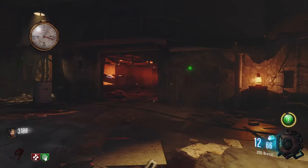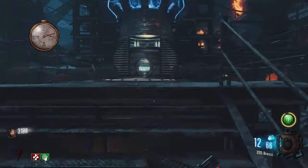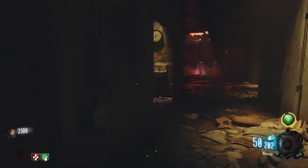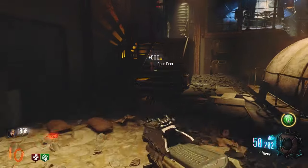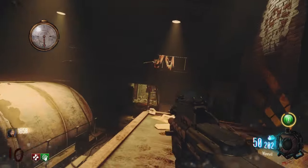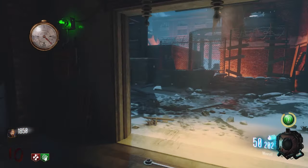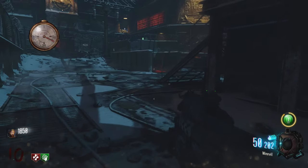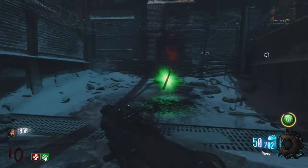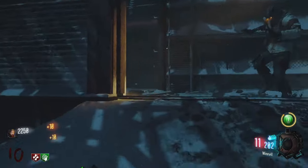Let's go back down and link this teleporter. I'll make a crawler but I'm afraid the grenade will kill him. One more teleporter to link. The zombie died — quick, go link it! Run! Bam, it's linked — nice, we got Carpenter.